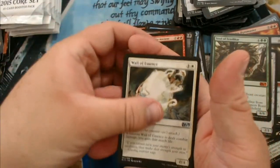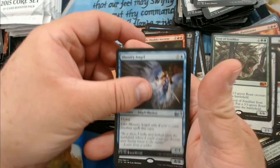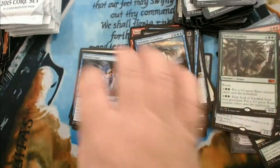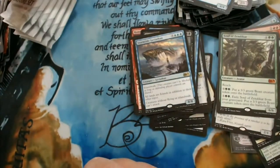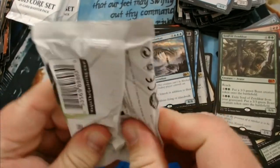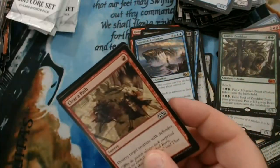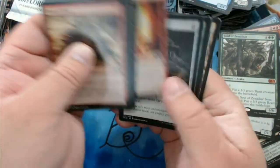We have Wall of Essence, Seraph of the Masses, Illusionary Angel, and Stormtide Leviathan. Down to our last six packs to go — I thank you for sticking this video out. I know some of these box openings can be kind of long, so I appreciate those of you that watch to the end.